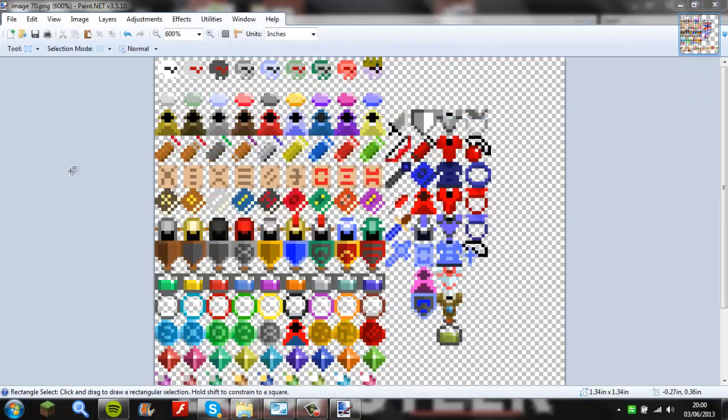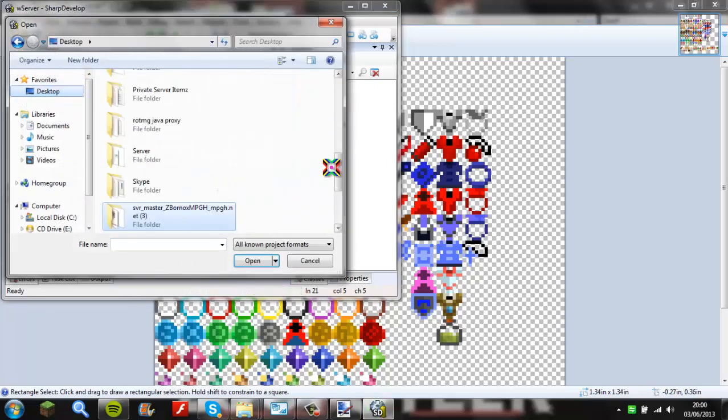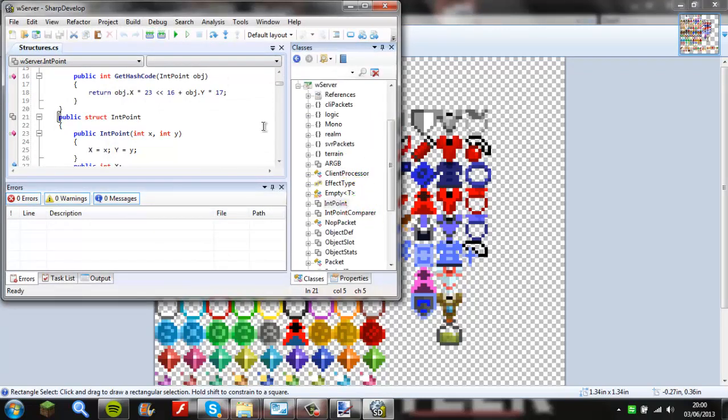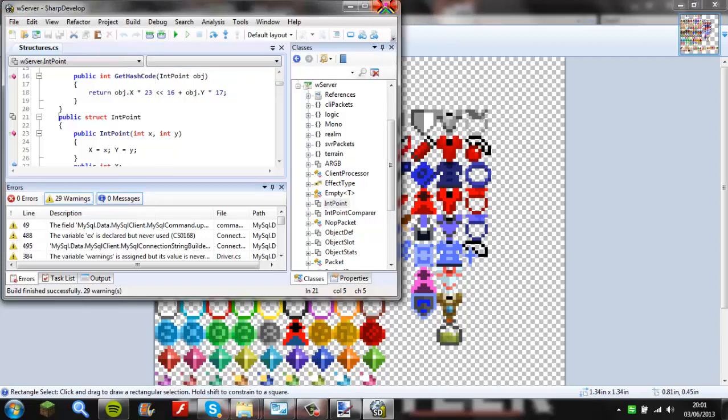Then you're going to open SharpDevelop 4.3 — it doesn't need to be 4.3 but I have 4.3. Open your server solution from your desktop. Double-click and look for the entry point. Click Rebuild. You should have 29 warnings but zero errors and zero messages. If you have around 41 errors or two errors, it means your server is still up. Save and close it.